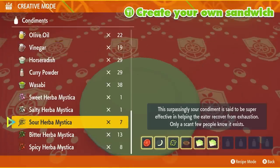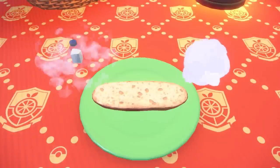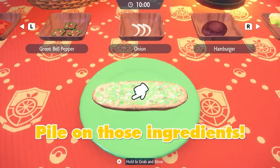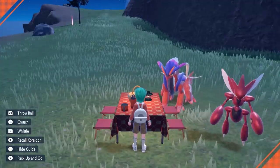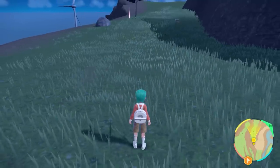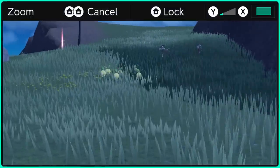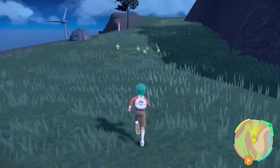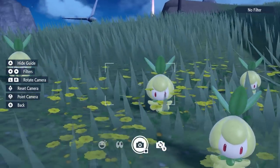Getting Sparkling Power with a sandwich recipe can be done with a variety of different recipes and I'll link to a few of these in the description, which may be helpful especially if you would prefer to mix and match your Herba Mystica. Once you have made your sandwich you only need to stay in this one spot and take down your picnic. If you're positioned right you should see a cluster of Petilil spawn in front of you. You will also get spawns of Gogoat in this area as well, but this is probably the best area where you can get a concentrated amount of Petilil spawning in at once.